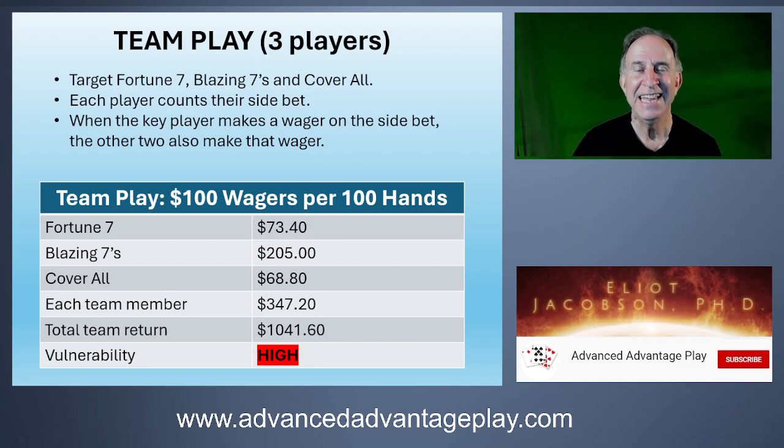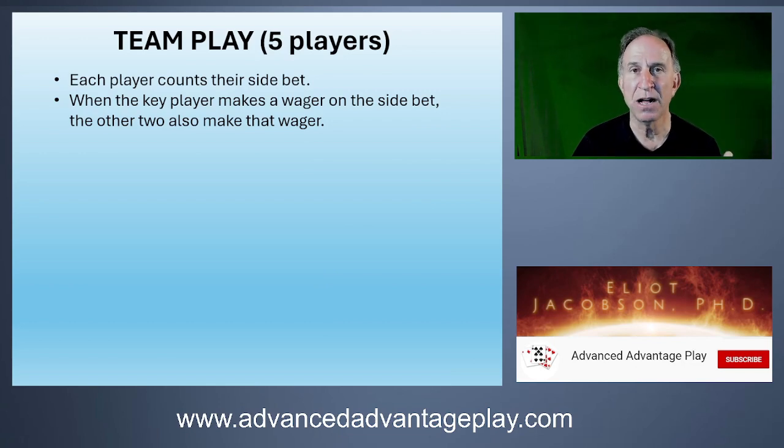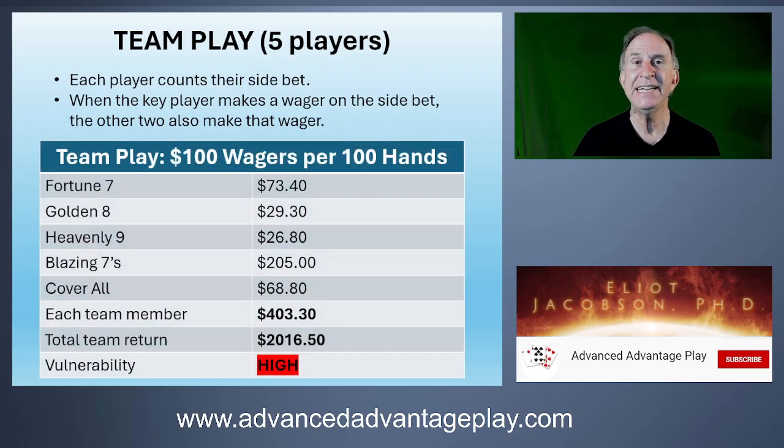The total team return is going to be a little bit over $1,000 every 100 hands with $100 wagers. That is definitely in the high vulnerability framework. And if we look at five players covering all five wagers, each teammate makes about $400 per 100 hands, and the entire team of five will make a little bit over $2,000 every 100 hands.